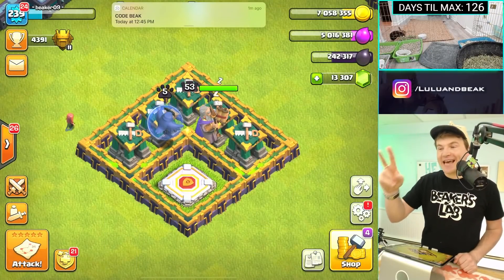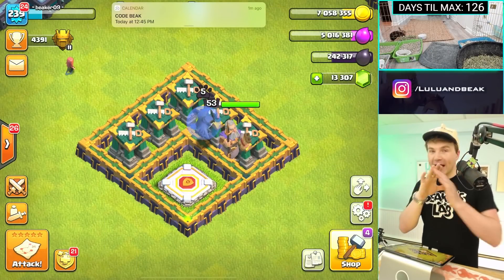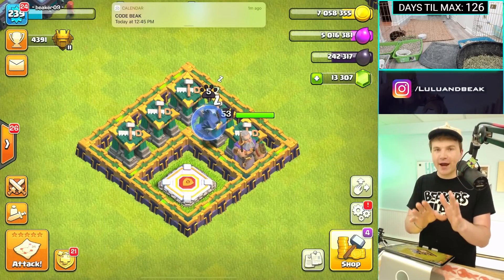Hey man, we got a lot going on today. It's Code Week Day. We also got some stuff in the shop. We've got to get that. If there's any gold runes in the shop, guys, we got to get them.